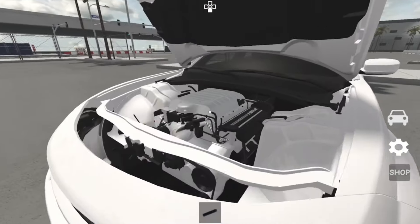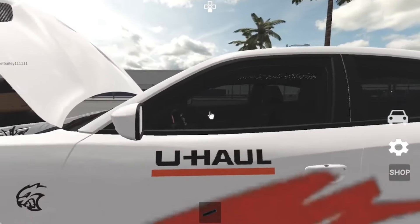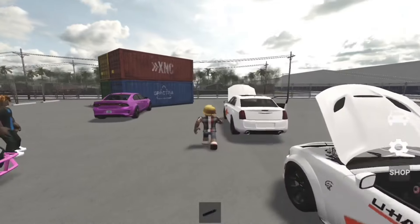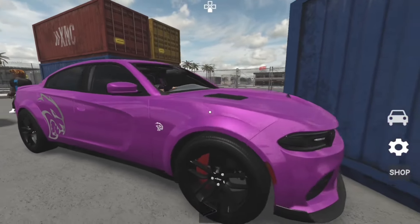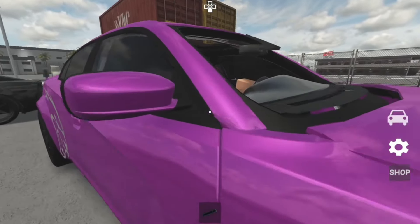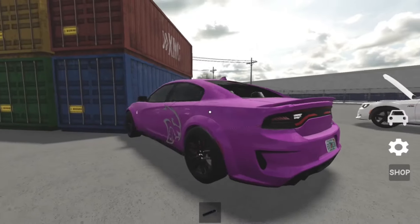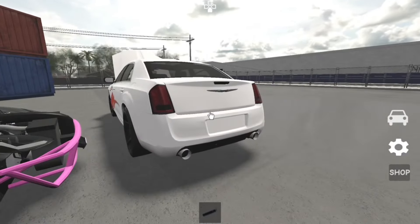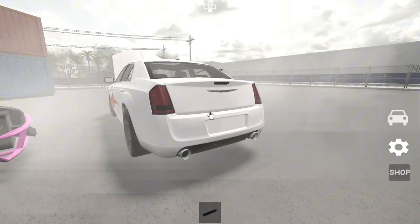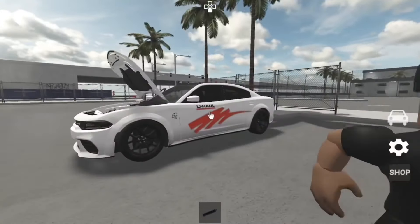Y'all can see we got the Hellcat Red Eye rims — that's what they come with off the door. Check out this 807, man. Not gonna lie, the Chrysler is a little bit faster than the Charger, but I still smoked it. We got the purple Hellcat right here, looking good, man. Then we got the drag Corvette back behind me. Y'all let me know what y'all think about the Hellcat — that Corvette is freaking tough, y'all. Listen to that.